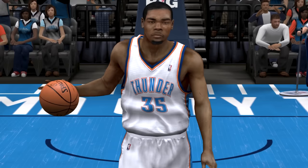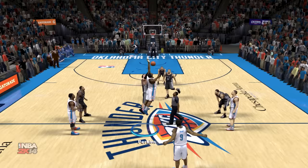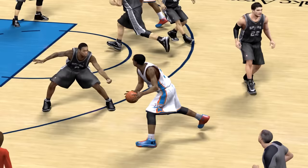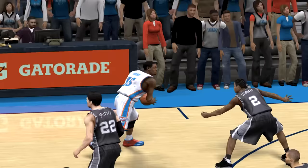We got NBA 2K14, and Kevin Durant remains a 94 overall. In NBA 2K14, something insane happened. Pass it out to KD — let's see what KD can do right here. We just broke Kawhi Leonard's ankles and knocked down the three-point shot! I never knew you could actually break ankles in NBA 2K14. We literally broke his ankles with a jab step — how is that even possible?